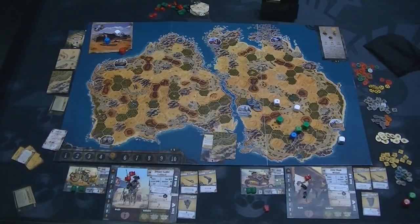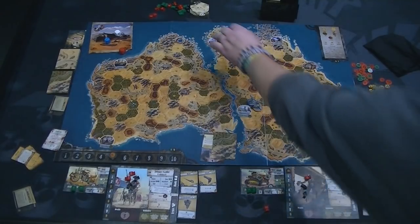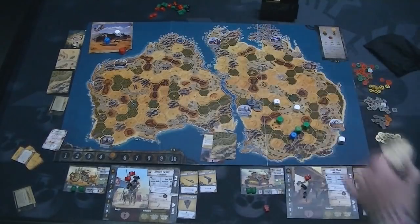One of the other actions is exploration. When you explore, you're trying to collect resources of some type. When you do an explore action, you draw the top card from the explore deck — it has a cool little map on the side. You flip the card face-up in front of you. Depending upon the spot you're at, it tells you what you can get.